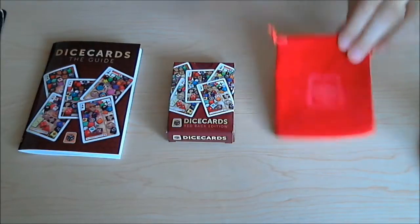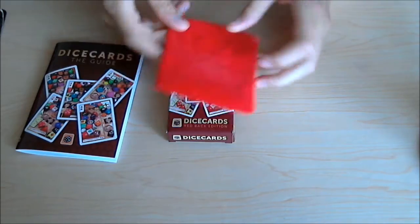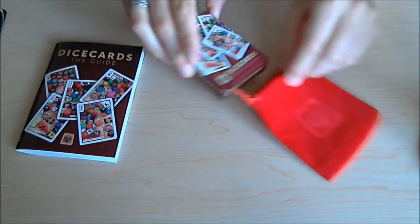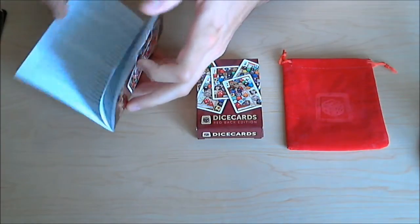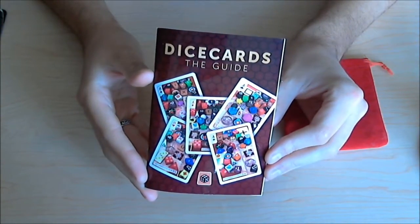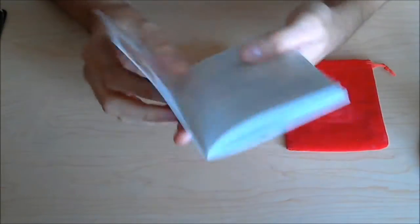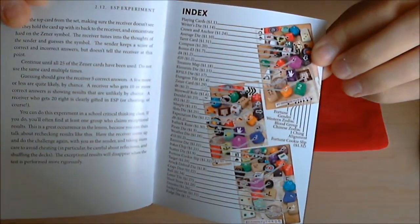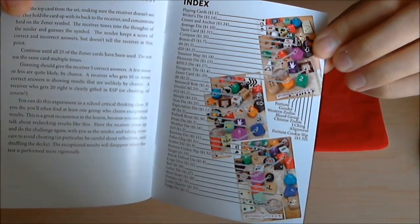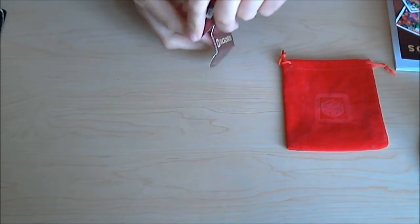So let's open this up and take a look inside. Due to stretch goals, dice cards also come with this nice little red felt bag for you to store the cards themselves in. It also comes with a very nice guide that tells you about all the stuff that's on the cards and what all of them mean, and different things you can use this deck for. Probably the most useful page is the index in the back that points out all the crazy stuff that's on these cards.